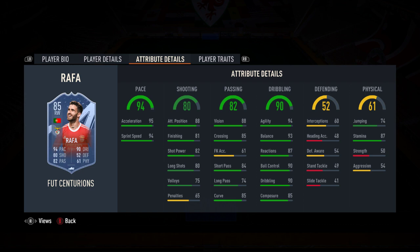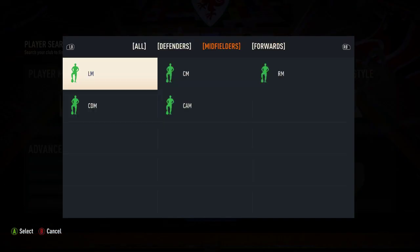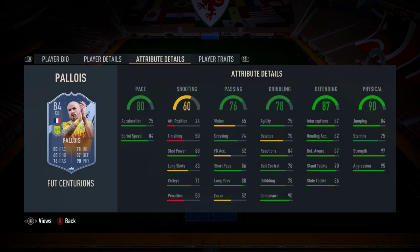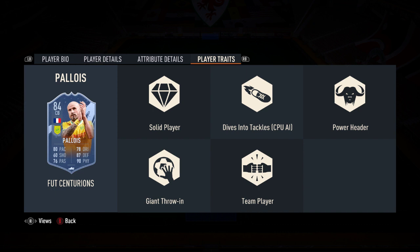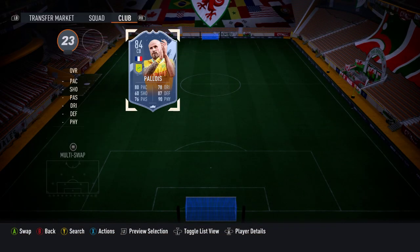He's a useful super sub with that pace and dribbling, useful to come on when people are tired. The other one is a French center back - no surprise there - it's Palois at Pau. He's got medium-high work rate, four-star, only a center back. Pace is okay and bearable, passing is decent. The dribbling is where you'd expect it - reactions, composure and agility. Defending is pretty solid, physicals are very good, he won't get bullied. Stamina is a little low, but power header and giant throw-in give him a couple of uses. He's not going to get anybody's first team.